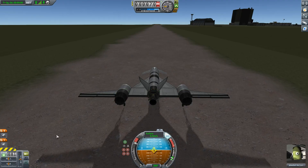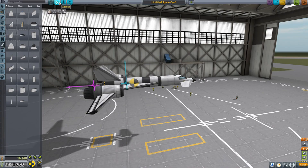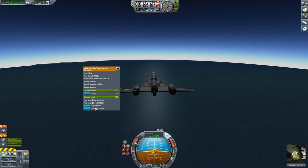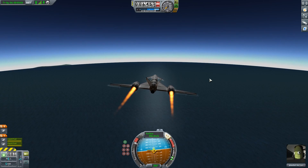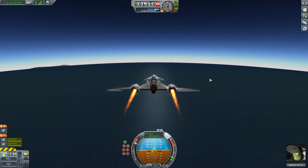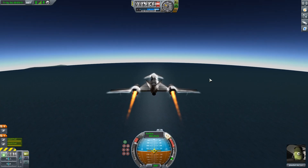Remember to adjust your staging so that only the jet engines activate at the beginning of our flight. I also haven't unlocked my level 3 space plane hangar, so I can't use custom control groups. However, this plane is basic enough that we can simply right-click the components mid-flight and adjust what we need to do. I also haven't adjusted these fuel tanks, so they contain full amounts of liquid fuel and oxidizer. This is truly a simple plane.